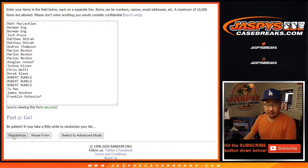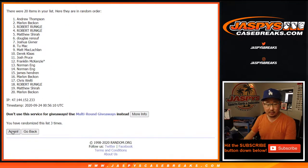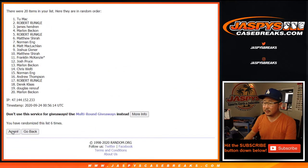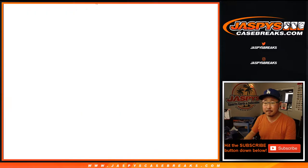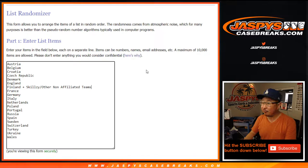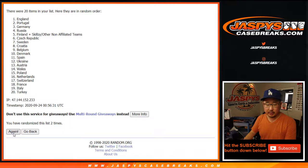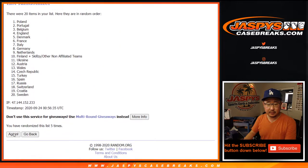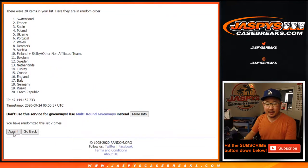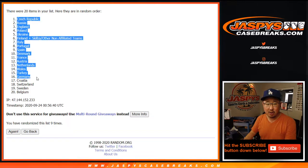Six and a three. One, two, three, four, five, six, seven, eight, and a ninth and final time. After nine times, we got Matthew Shira down to Marlon. Nine times for the countries. One, two, six, seven, eight, and ninth and final time. After nine, we got the Czech Republic down to Belgium.